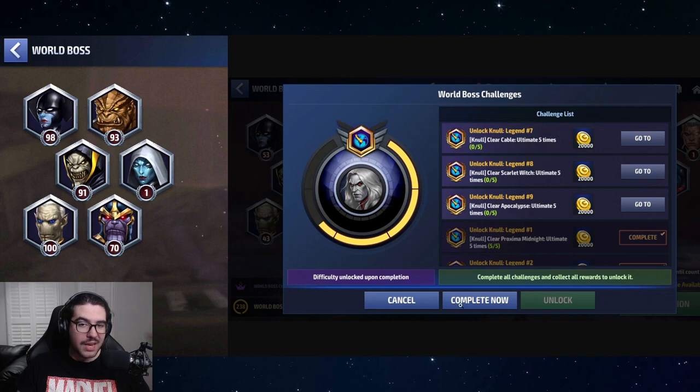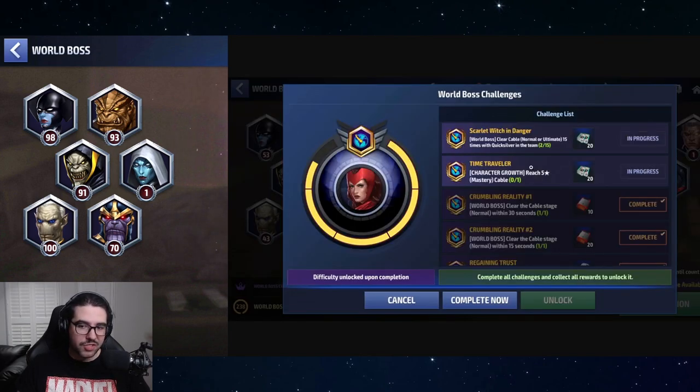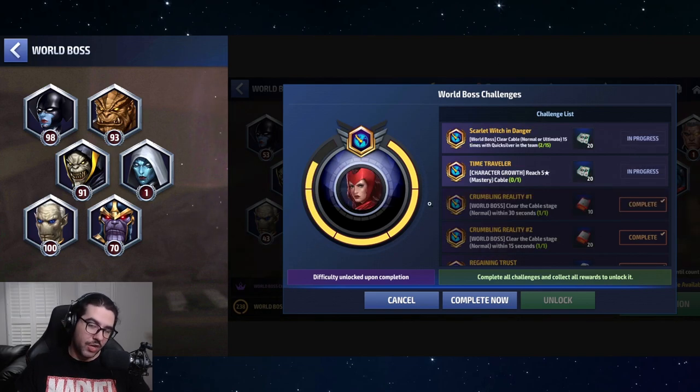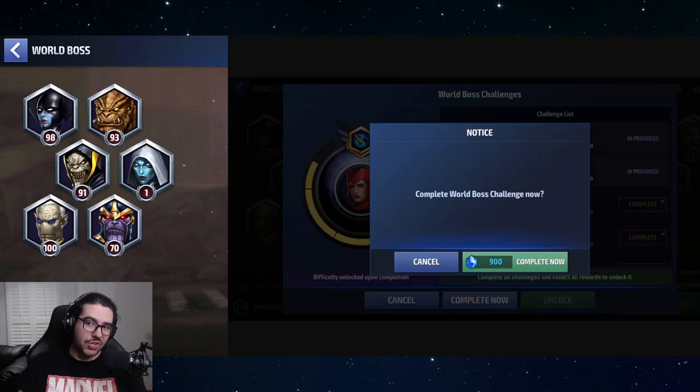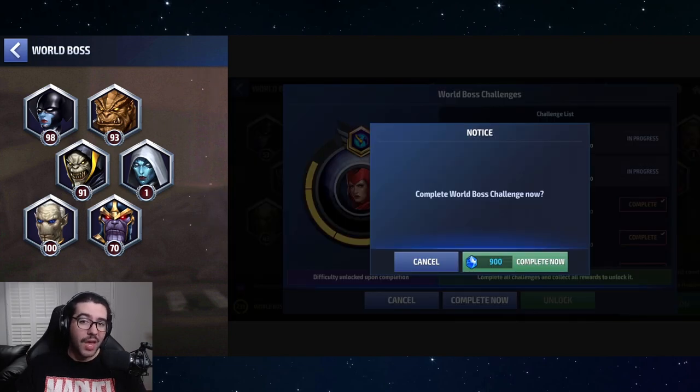You finish the Scarlet Witch requirement, finish the other ones, and you just have number nine left: clearing Apocalypse five times. Then you skip that one for 1,750 crystals. In total, you're spending either 2,200 crystals if you do the one Scarlet Witch skip and one Null skip, or 2,650 crystals to do the one Null Apocalypse skip and two Scarlet Witch skips. This strategy is the fastest way to get to Null.